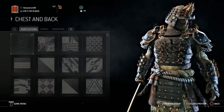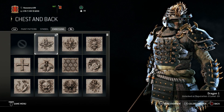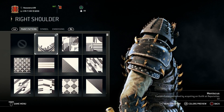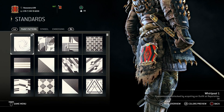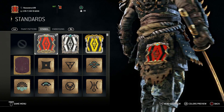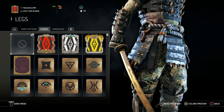For chest and back I use nothing — I'll get into more detail as to why when I show the colors. I have no symbol but I do have the dragon embossing as it makes it look a bit more stylish. For the left shoulder I have Meniscus, and symbol and embossing are nothing, and the same for the right shoulder as well. For standards I use Whirlpool One — this is reputation 38 content. I use my emblem as the symbol, which I like to have on all my characters as it makes them more unique. Legs have nothing on them either.